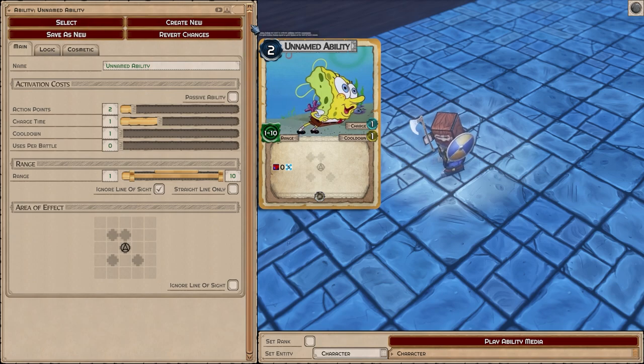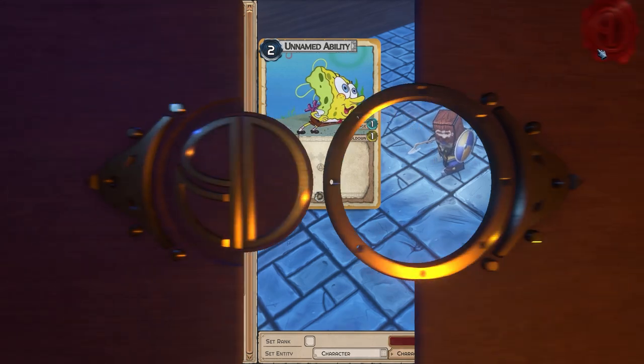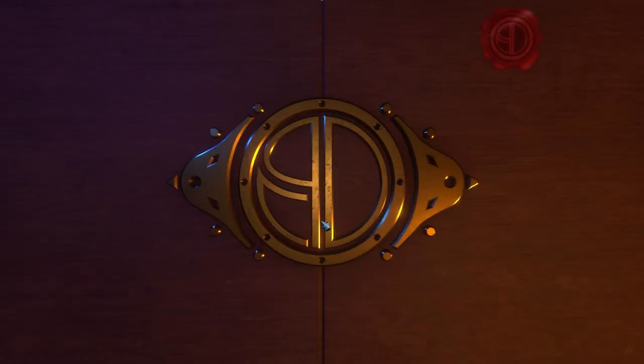You can select ability images, upload your own, or use one of theirs. Choose the image and you're making your own card. It's wild — I'm really, really impressed with this level of customization. It extends out into all the other facets as well: character creation, scene selection, glossary — just so many different things you can create.